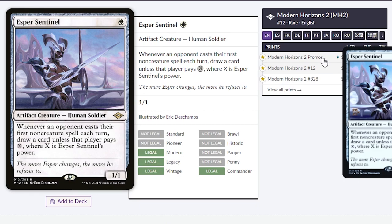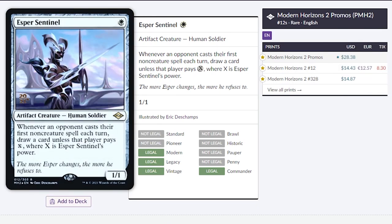And if you want the promo or the pre-release card, you'll end up paying about twice as much. I really like this card because it's giving more options for white to draw cards, and it's very likely our opponents could pay 1 mana where X is Esper Sentinel's power. Or if we focus on counters in our deck, we could actually build Esper Sentinel up where they're paying at least 3 or 4 mana every time they cast their first non-creature spell.